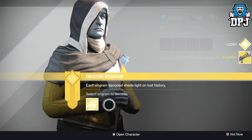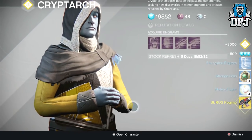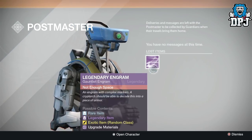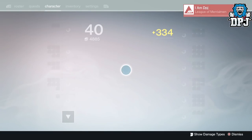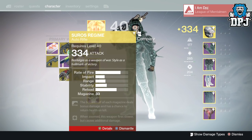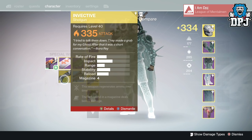For secondaries we get the Invective - man, I get that every engram opening video, I always get an Invective guaranteed - the Zero Suros, Monte Carlo, and the Suros Regime. Then we get a blue leg. Let me quickly check the postmaster. I've got a legendary there - let's quickly see what we get. There's a 335, that's pretty good. Suros Regime not needed at 334 so that's getting deleted. I'm trying to collect every exotic at 335.